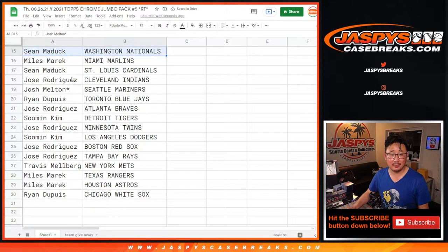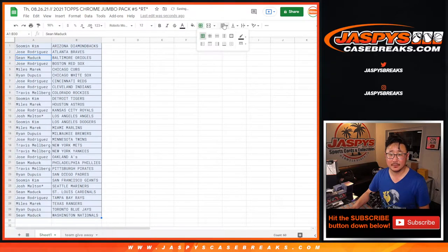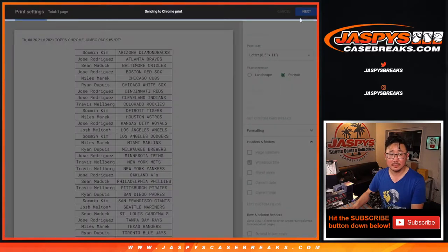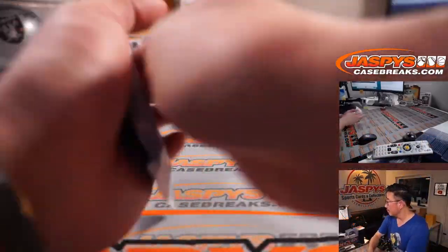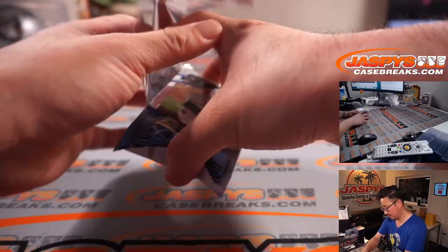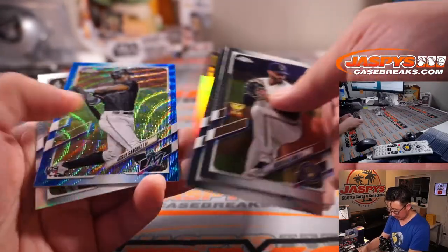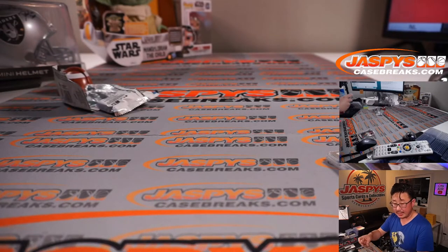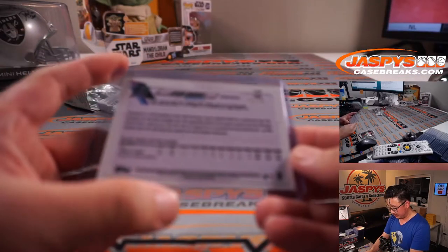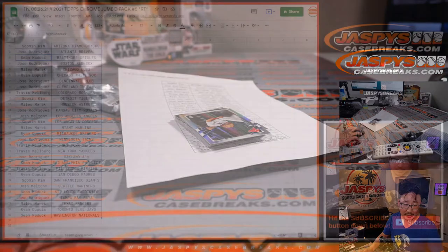All right, there's the first half of the list right here and the second half of the list right there. Let's rip open this pack and see what we got inside. We've got a Jesus Sanchez blue wave — that's for the fish, going to Miles and the Marlins. 70 out of 75. Nothing too crazy there, no autos or anything like that.